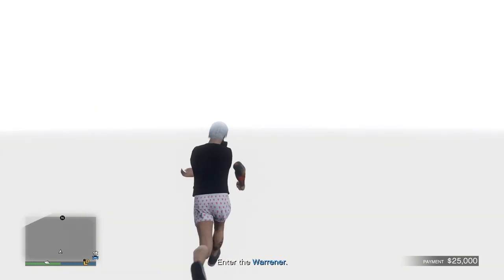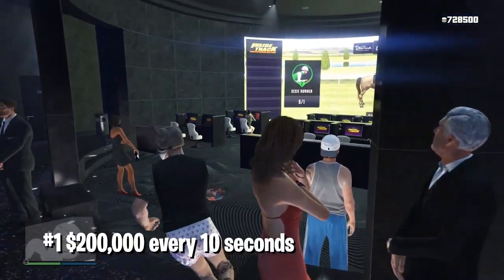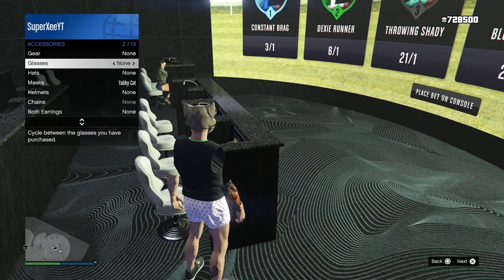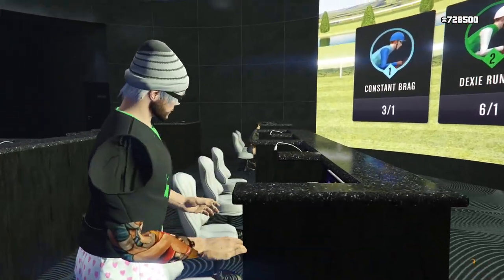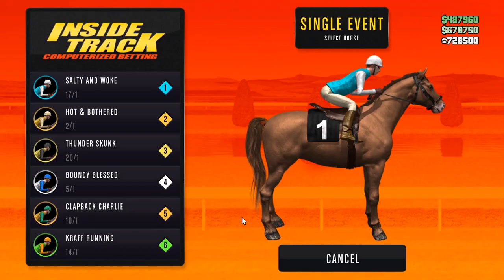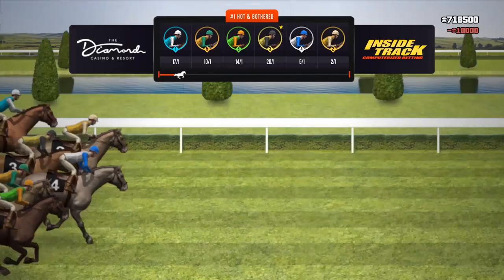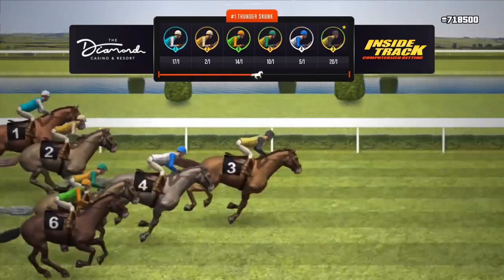This first method is literally going to give you more than 200,000 — even 300,000 — in less than 10 seconds. Go to the Inside Track in the casino and save your game by changing your accessory. Now you want to place a bet on the one that has the least chances of winning, meaning the horse with the highest number. For me it's Thunder Skunk, so I'm going to place the maximum bet.